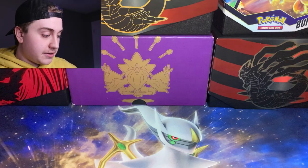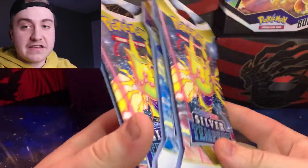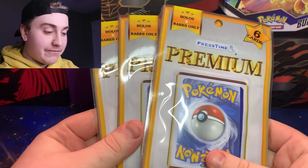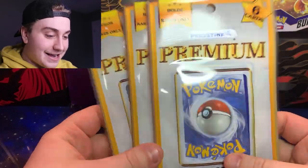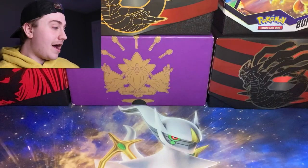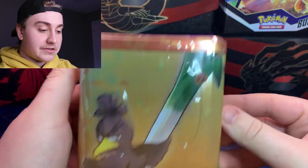Starting off with just the regular old packs, I was able to grab three of the Silver Tempest sleeve packs — nothing too crazy, I was honestly just surprised they had them in the first place. Then, at the request of a friend who came with me, I got three of these little six-card packs, kind of like Dollarama or Dollar Store packs. I'm a little bit hesitant on them, but we'll see what's in there.